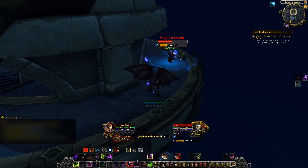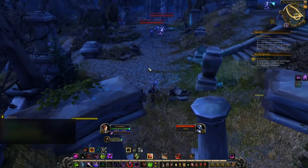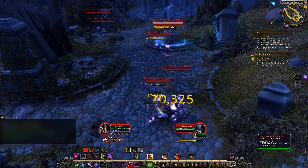The rewards for standard and PvP world quests are pretty much the same. It's either gold, 20-40 artifact power, profession materials, class order resources, or gear that's around 8-10 item levels above your current level.